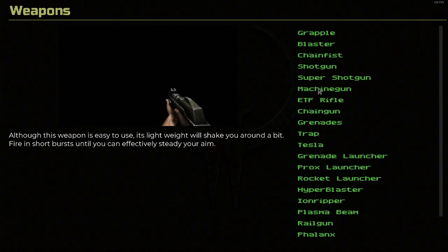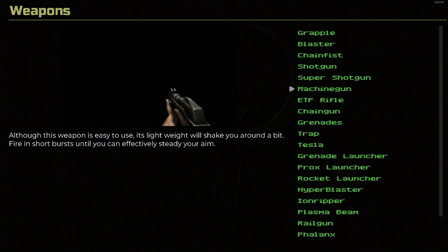The machine gun. Although this weapon is easy to use, its lightweight will shake you around a bit. Fire in short bursts until you can effectively steady your aim. There's the original, and here's the remaster. Quake 2 came out in 1997, and I don't remember if any of the guns in Quake had recoil. So is the machine gun like the first gun in video game history with recoil? Somebody can fact check me on that one — but certainly up there as one of the first.